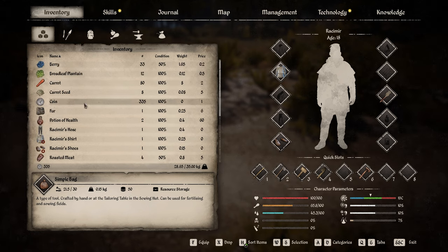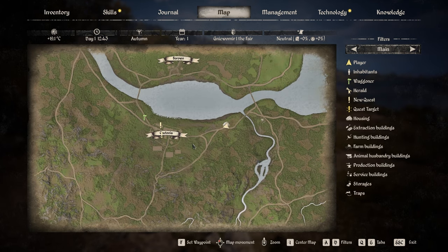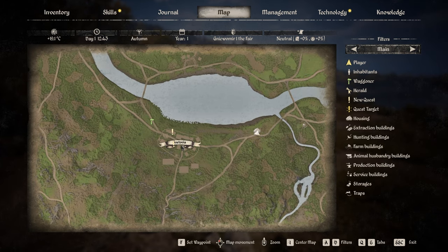Now we're going to need some coins — I have 335 at the moment — so that we can buy both the seeds and the fertilizer. Chances are when you first started the game you started near the town of Gustovia, so I'm going to go into Gustovia and show you who you can talk to there in order to buy the seeds and manure.